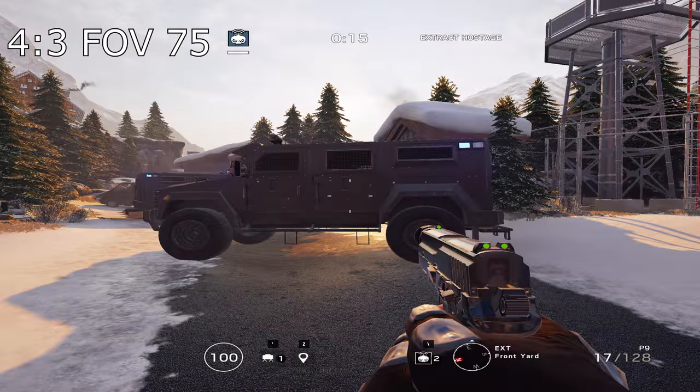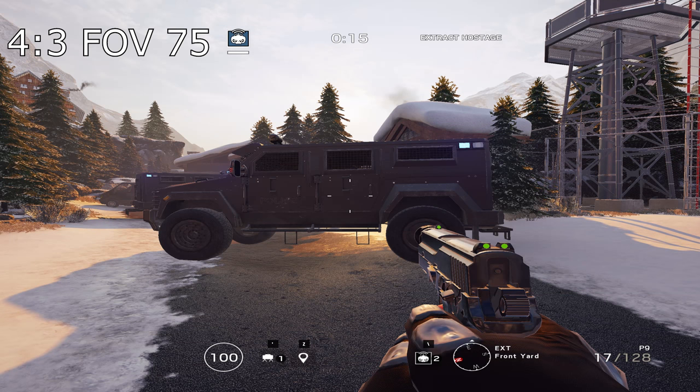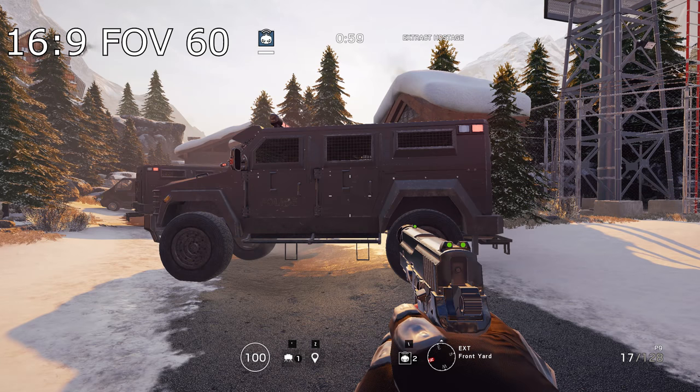And it's still not quite that simple because we've not taken a change in FOV into consideration yet. Watch what happens when I switch from 4 to 3 with an FOV of 75 to 16 to 9 with an FOV of 60. Notice how the peripheral view remains exactly the same — we can just about see the red ladder on the right and the tree on the left, so there's no advantage or disadvantage in terms of your field of view.